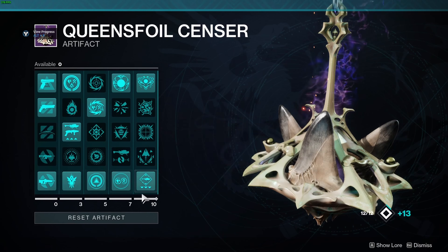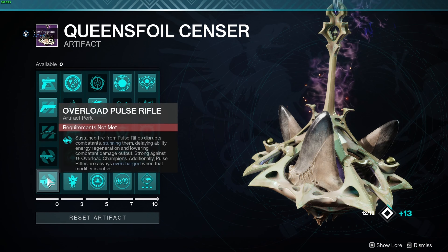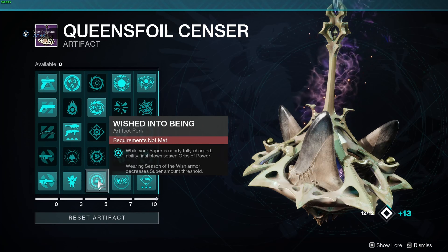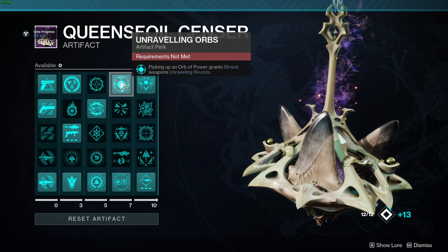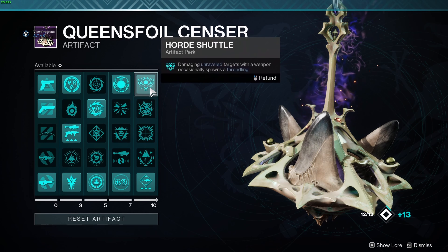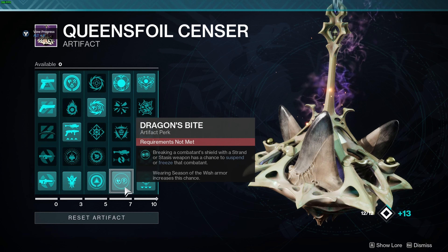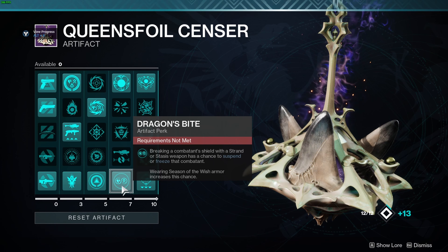For the artifact, there's not a ton that really helps as a Void Hunter, but for this build specifically: Overload Pulse Rifle to make sure your Graviton Lance is overcharged, and Grenade Launcher overcharge if you're running one. Ability final blows spawn orbs of power. If I'm running Scatter Signal, I'd use Unraveling Orbs — picking up an orb of power grants Strand weapons Unraveling Rounds — and Horde Shuttle, which occasionally spawns a Threadling from damaging Unravel targets. Dragon's Bite breaks combatant shields with a Strand weapon and has a chance to suspend or freeze. Argent Ordnance makes your Rocket Launcher do more damage and consumes an armor charge.